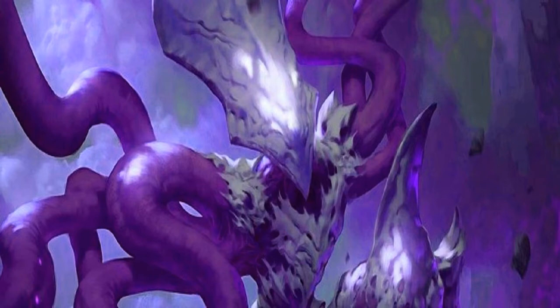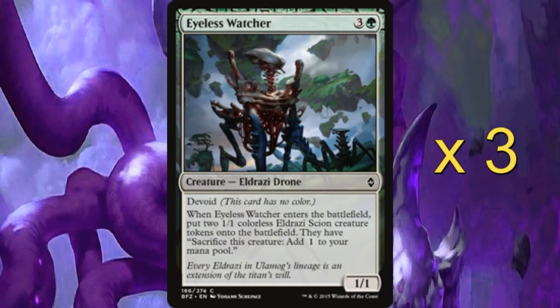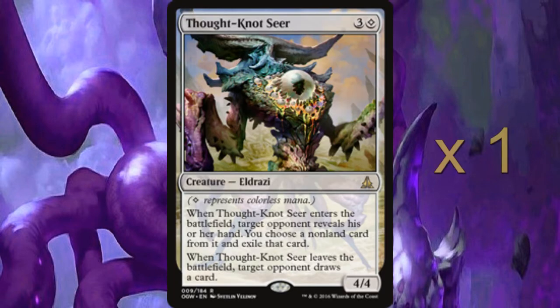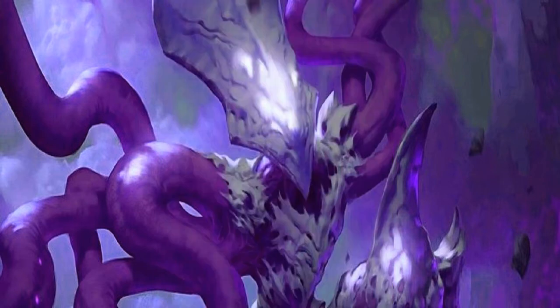We then have three Eyeless Watchers — for three and a green, it's a 1/1 but it enters the battlefield and you get two Scion tokens. Again rather useful for a sideboard strategy we'll go into later. We then have a single Thought-Knot Seer for three and a colourless. When it enters the battlefield, a target opponent reveals their hand and you choose a non-land card from it and they exile it. When Thought-Knot Seer leaves the battlefield, your opponent gets to draw a card. Generally you use it against control strategies, removing board wipes and removal.